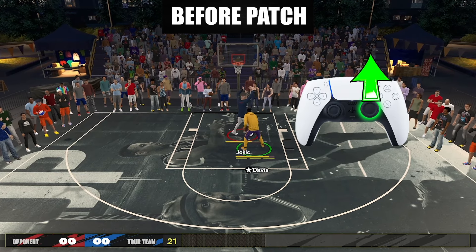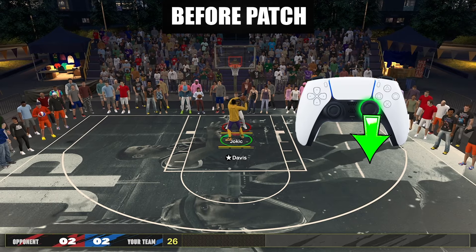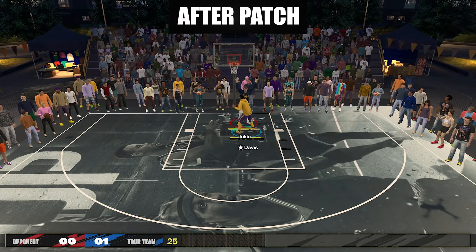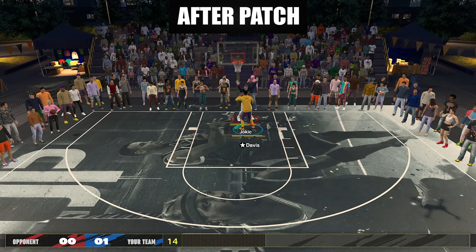To fix it, it's either you hold right stick away to the shooter, or you can change your pro stick defense orientation in the settings to absolute and hold right stick down instead. But now after the patch, you don't need to do all these things — you can just hold right stick up like we used to and not worry about your player jumping. This one is a good patch; it's a sign that 2K listens sometimes.